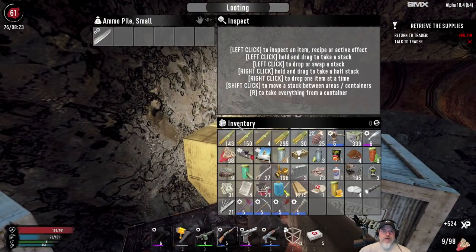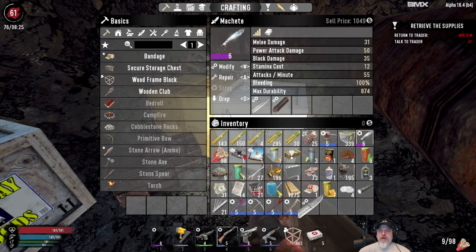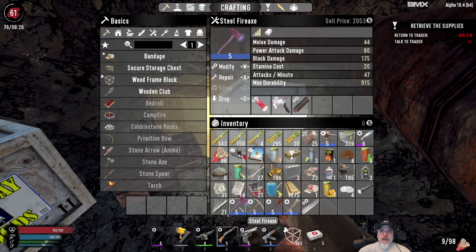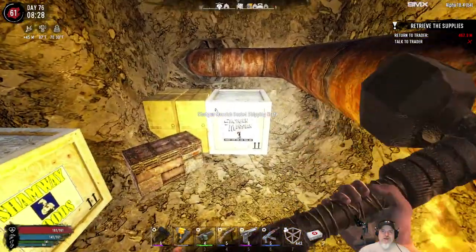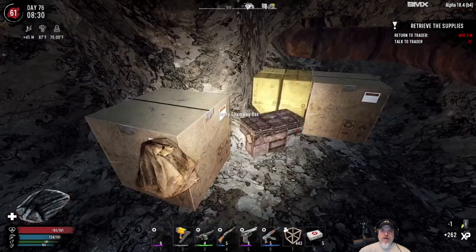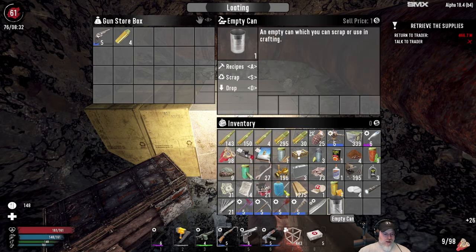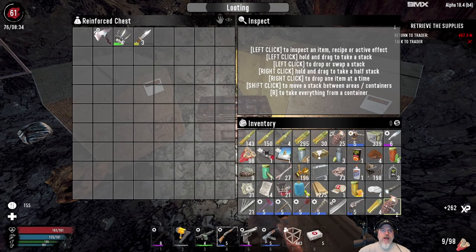Let's see what we got. That's a sharpened blade mod — we have the same thing on there already, so we'll hang on to it. Let's bust open the supply crate. We'll eat that right now. Ooh, nice — a blue magnum! I actually have a purple magnum already, but the blue magnum could potentially be better. And here's the good stuff — we got another grenade, a knife. Nothing super amazing, but it's all good.